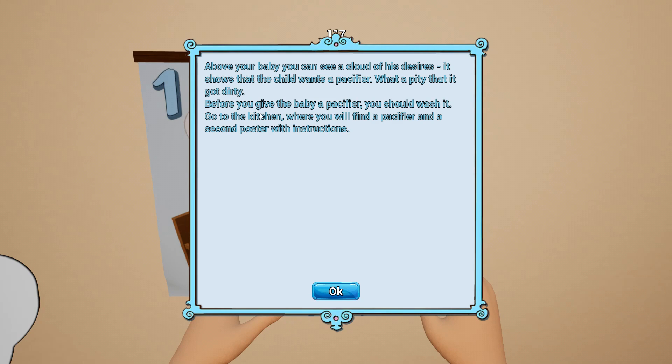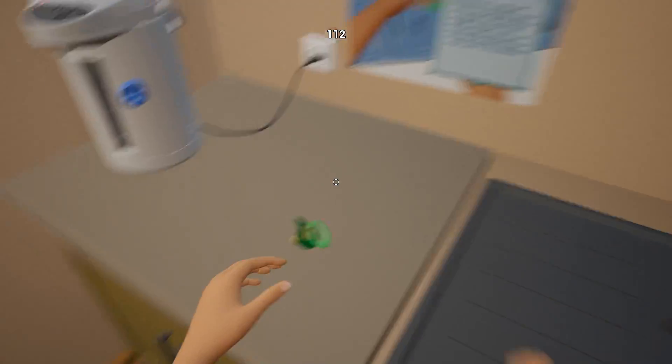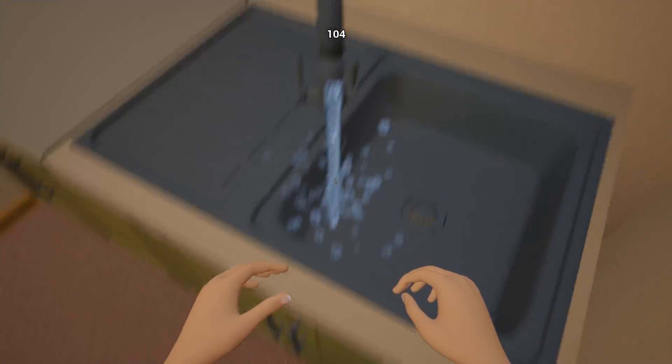Hello little kid. Above your baby you can see a cloud of his desires - it shows the child wants a pacifier. What a pity that it got dirty. Before you give the baby a pacifier, you should wash it. Go to the kitchen where you'll find a pacifier and a second poster with instructions. I don't even know where I am. Is this the kitchen? Okay, we got this - grab that, put it in the damn water!